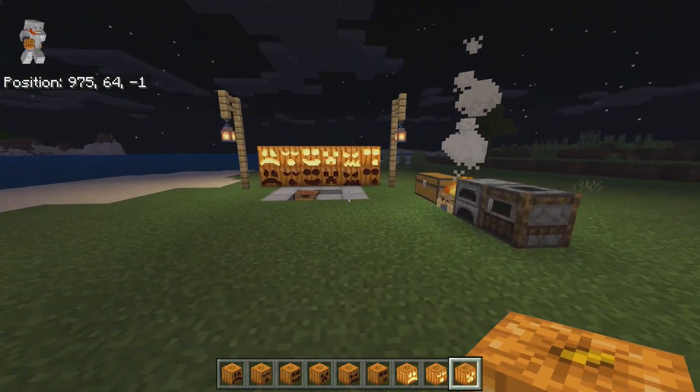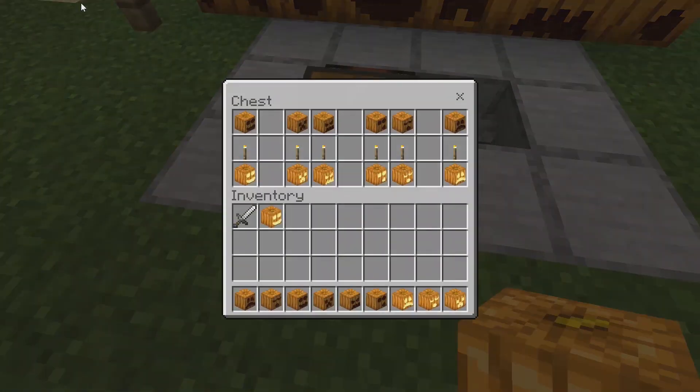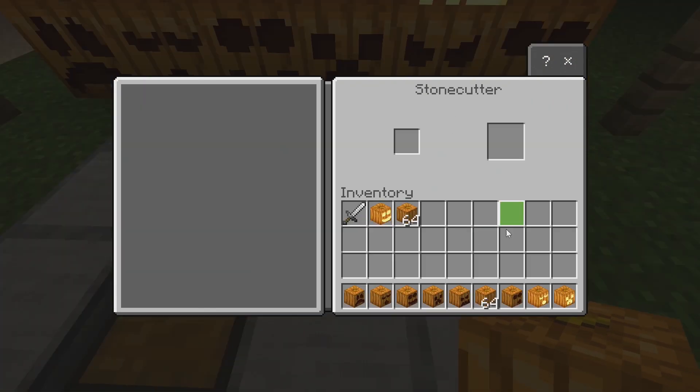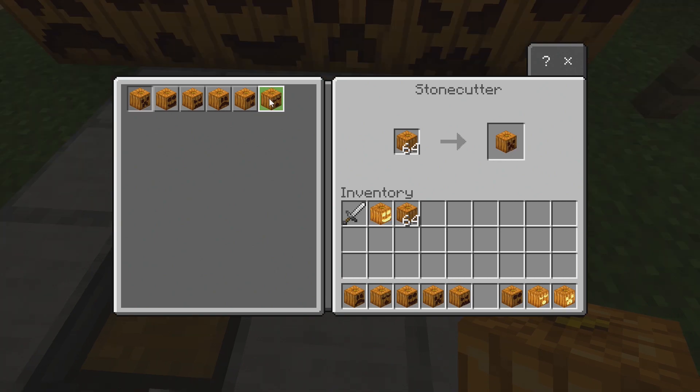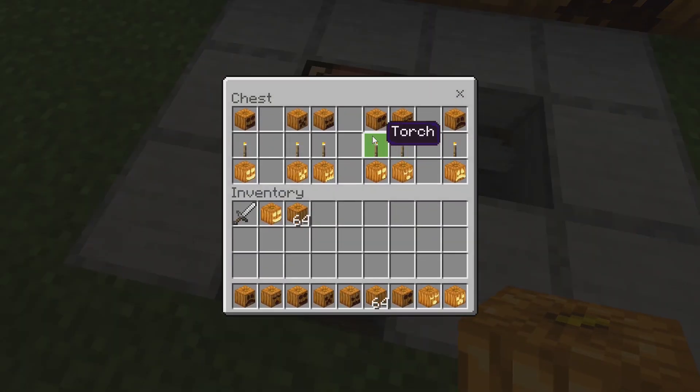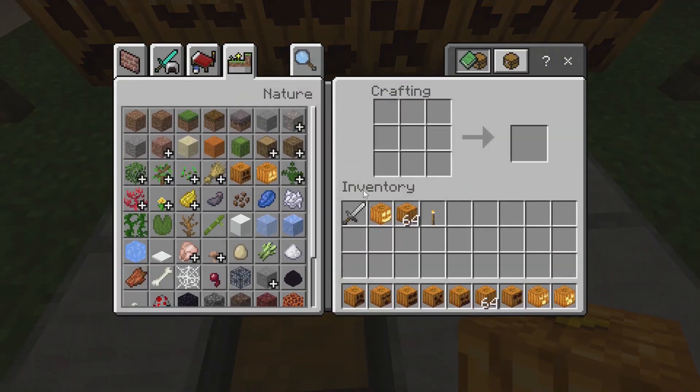Getting them is actually very simple. All you need is a normal pumpkin and a stone cutter, and then you can make any of these pumpkins that you want. After that, grab a torch and combine it with one of the different pumpkins and it will become the jack-o'-lantern of that choice. For example, if I put in the sad one, we get ourselves a sad jack-o'-lantern.